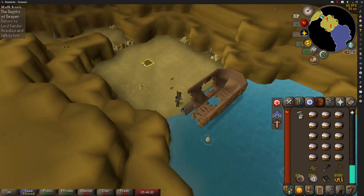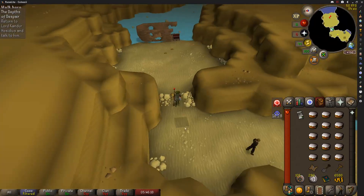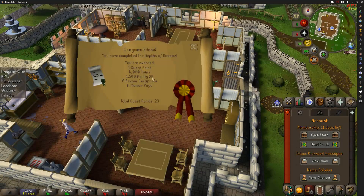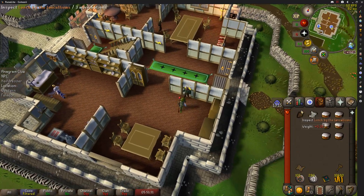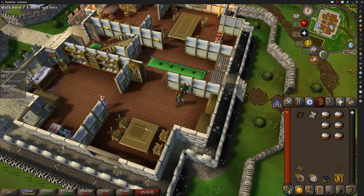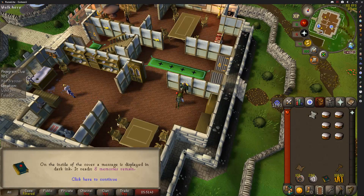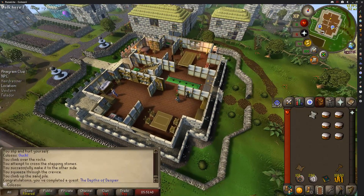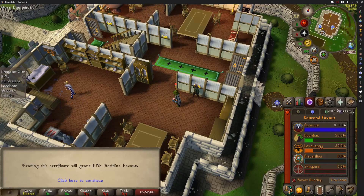Search the chest — that's what we need. Just gotta return to the lord. Depths of Despair completed: 1 quest point, 4,000 coins, 1,500 agility experience, and a favor certificate. Also this page I can add to our Memoirs book — it gives me eight teleports essentially to Hosidius. That'll be useful later down the road for Mahogany Homes. The certificate is for Hosidius specifically, giving me 10% favor — starting at 20% now. Easy game.